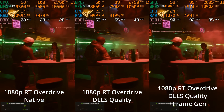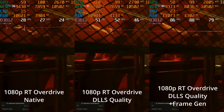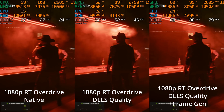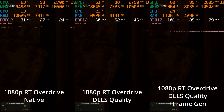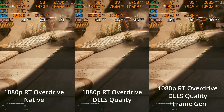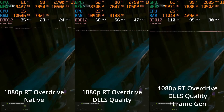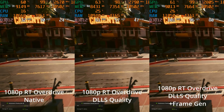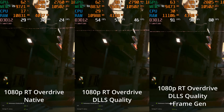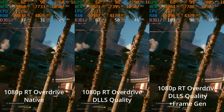Now we're looking at 1080p resolution. On the left you're seeing RT Overdrive running natively at 1080p - it's almost getting to 30 FPS, but not quite. By enabling DLSS quality, it actually boosts the frame rates well over 50 FPS and is extremely playable. The average PC latency is low enough that adding in frame generation is completely reasonable, boosting the smoothness up to a 100 FPS experience. I don't really like upscaling at 1080p, but this is a pretty playable experience if you want to try out the new RT Overdrive mode.